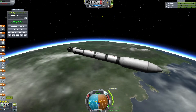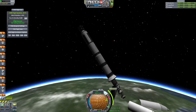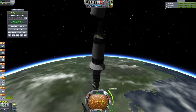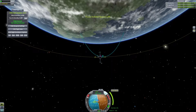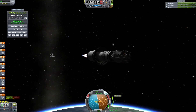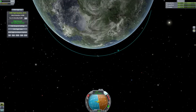Even the maneuver node took forever to drag out because of the lag. At this point I can't control where it's turning, so I drop that stage even though I used like none of its fuel. And I use the third stage — well, technically the third, unless you don't count boosters as a second stage, at which point it would be the second — to circularize our orbit.